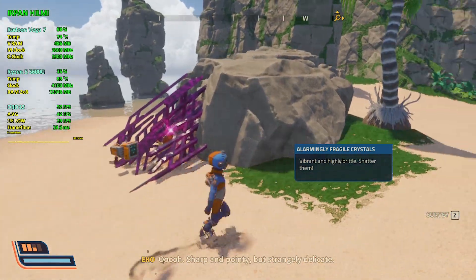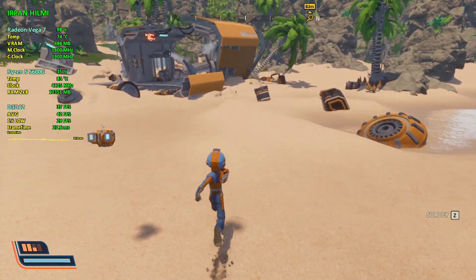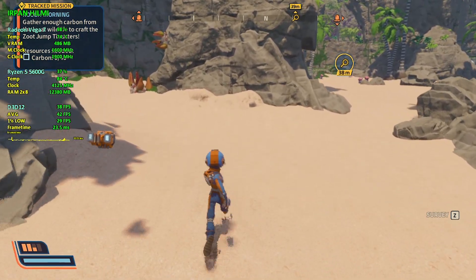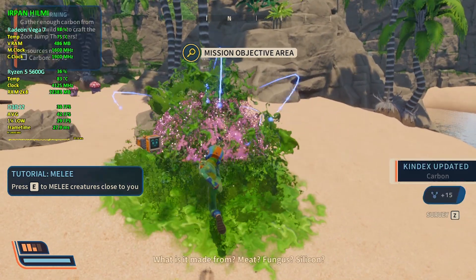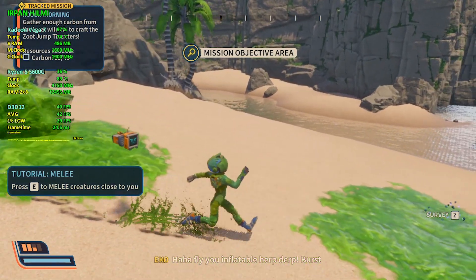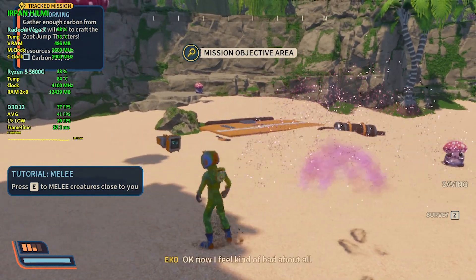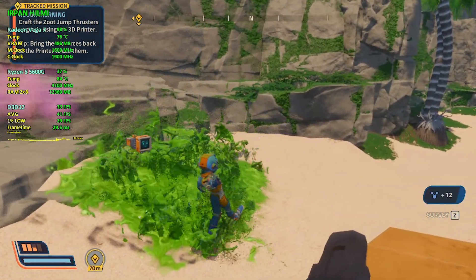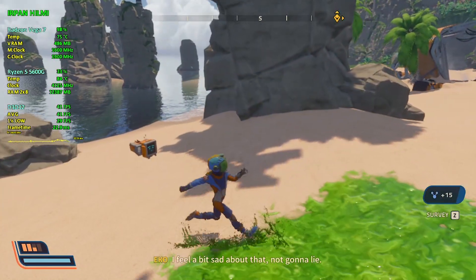Oh, sharp and pointy but strangely delicate. Oh, it's so cute — you should scan it for me. Fungus silicon. Fly, you inflatable herpner — burst and shower us in your glorious internal resources! Okay, now I feel kind of bad about all that, but bad in a satisfied way, because I really want to get off this beach and we have things to print. That's enough — head back to the printer and get crafting.